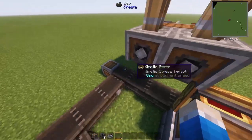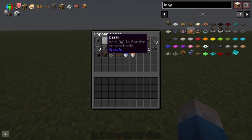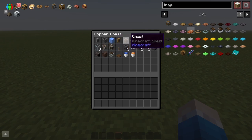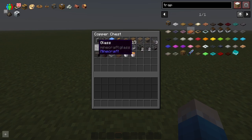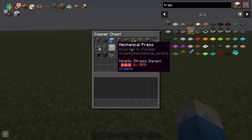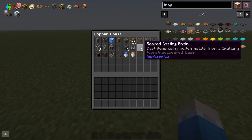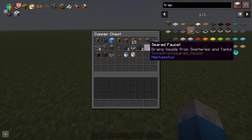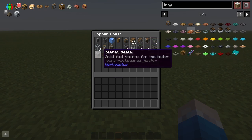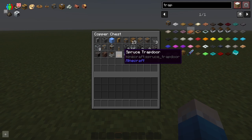So the materials you will need for this build will be: one andesite funnel, one basin, one blue ice, one brass funnel, one chest, 13 crude storage units, one encased fan, one gearbox, three hoppers. The glass is optional — you can use whatever block you want. One mechanical drill, one mechanical press, one lever, one chute, one minecart with hopper, two basins, two seared casting basins, two seared faucets, one seared melter, one seared heater, one soul soil, a millstone, any trapdoor you would like, one bucket of water, and one bucket of lava.